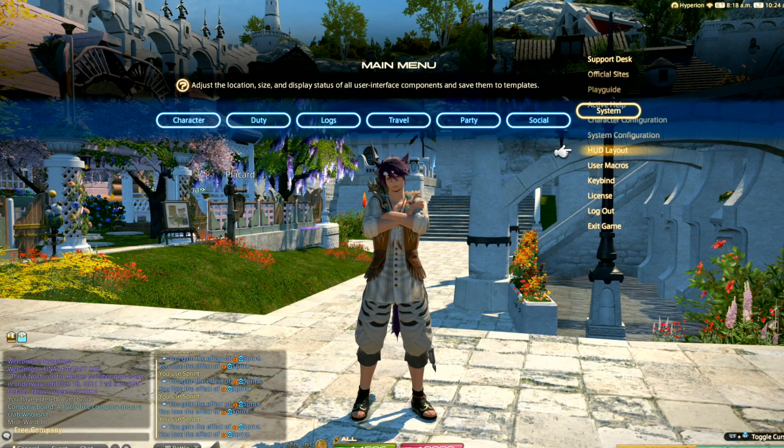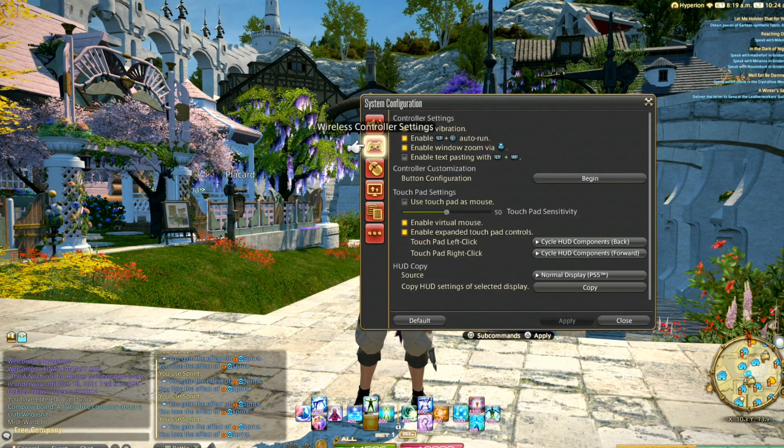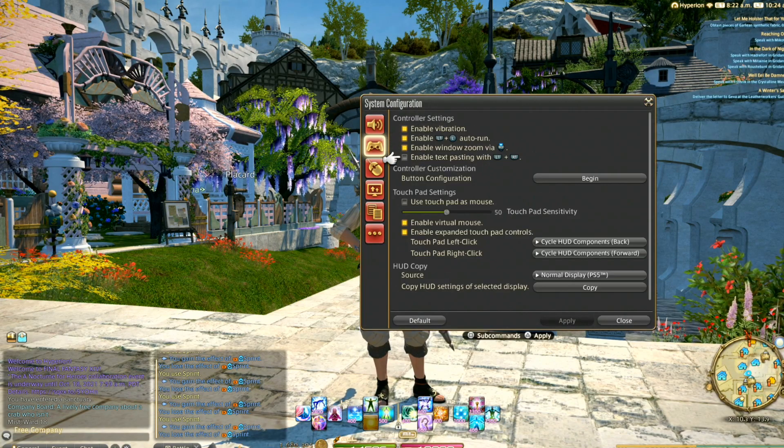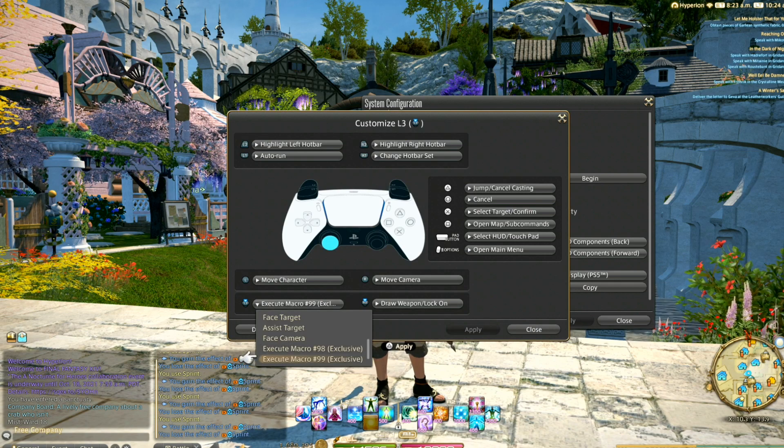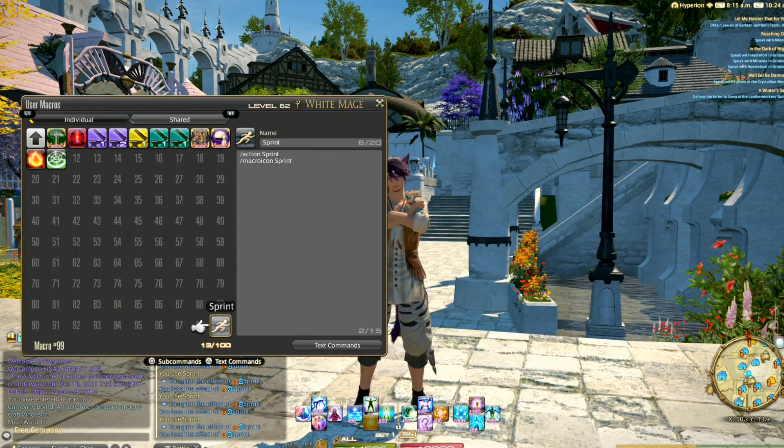In the system configuration menu, go to wireless controller settings, controller customization, and set either stick to execute macro 98 or 99. Then create the macro on screen.